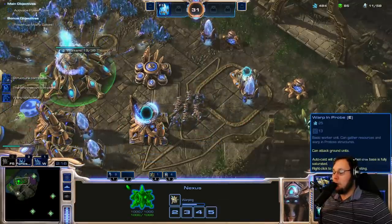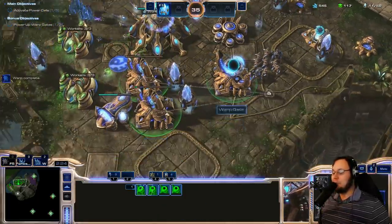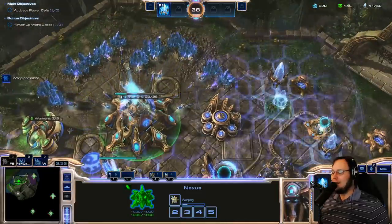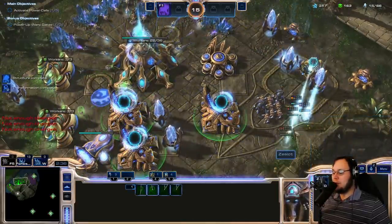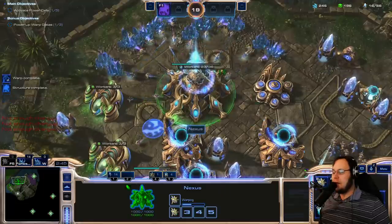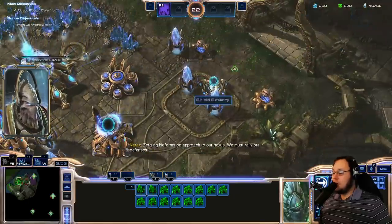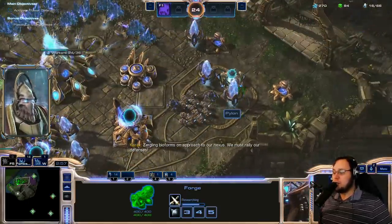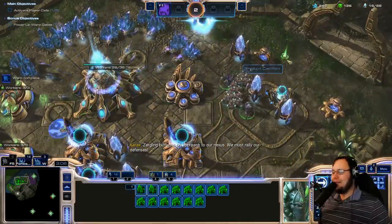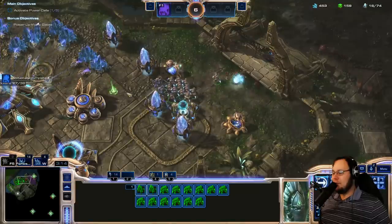There's something that I missed last time that Orca pointed out to me: no supply. Workers do not cost supply in this mod. The reason I had an odd supply and was confused is because the Zealots were one supply and I hadn't noticed that yet. The auto-build worker thing is pretty darn cool. I'll just keep dropping these Pylons — this is what Pylons should be: cheap, easy, affordable. Something fun for the whole family.